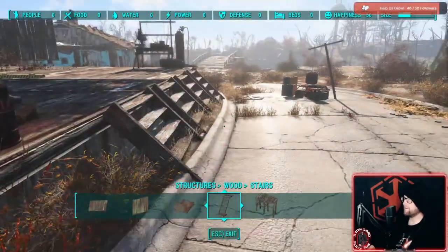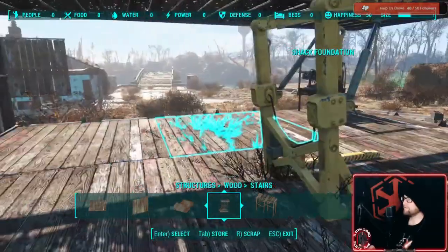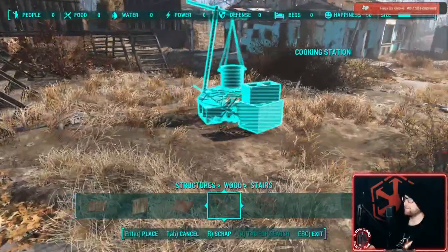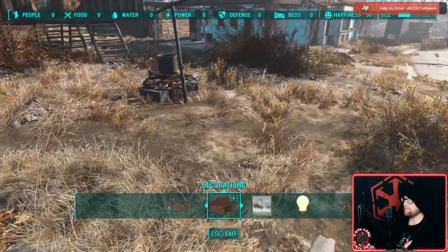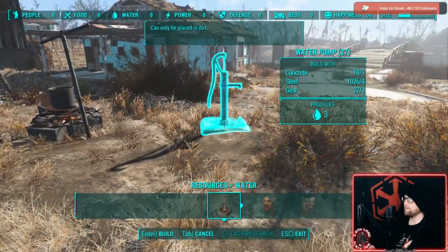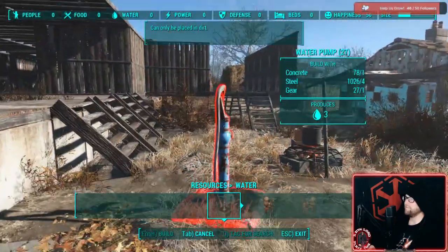Now we've got our base of operations ready to go. We may have enough power to build a generator — I'm not sure. Now you can start scrapping stuff. We have to put the workbench right here because you'll need it later. You should also build, under Resources, a water pump — because you'll need it to drink water and regain your health. It's the easiest way to regain health in the game, and it lets you do so without getting radiation damage.